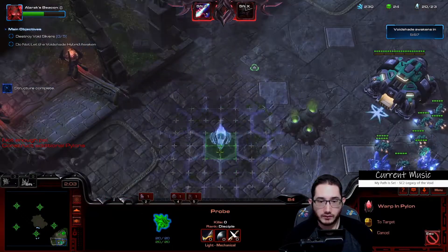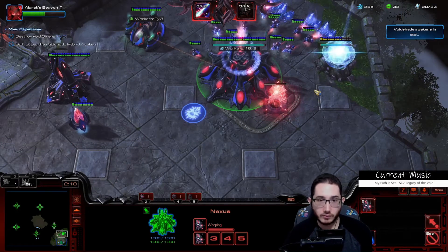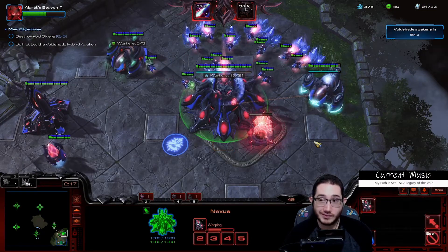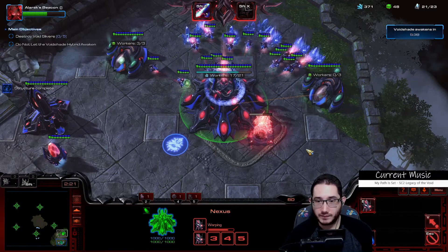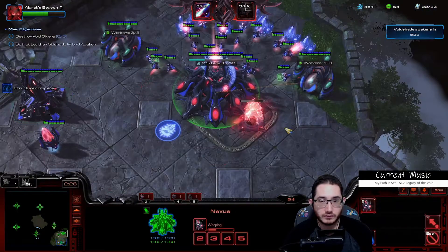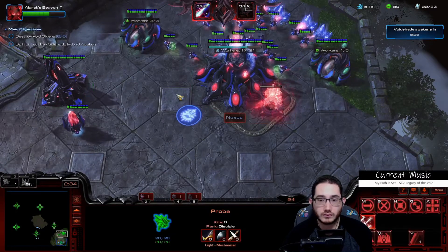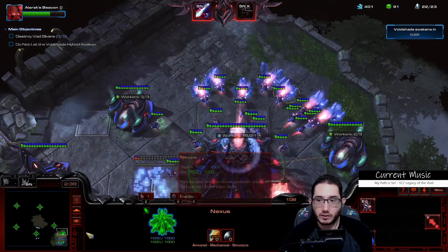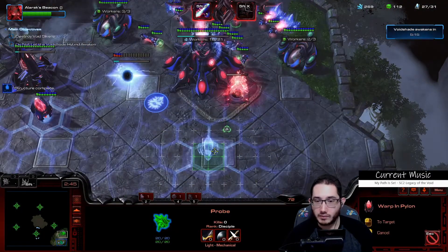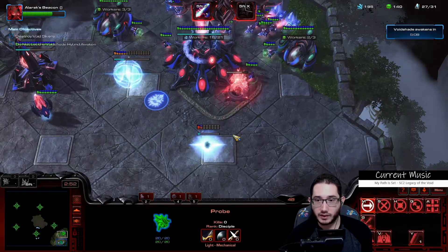Not enough supply for supplicants but I can keep making probes, which is arguably more important — I'd rather have probes. Cyber core: I probably should have started that earlier. Cyber cores are kind of important to playing any build for Protoss — you cannot be too slow on that cyber core.